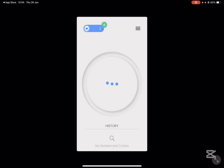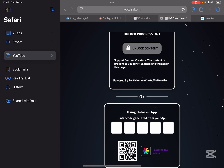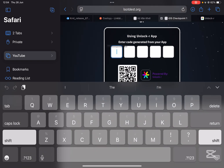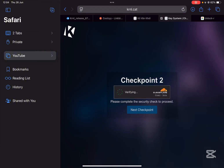Now simply hit on tap to copy and the code should be copied. Then just go back to the checkpoint right here, simply paste it, and the code should be redeemed successfully and you should move to checkpoint two. Now simply hit on next checkpoint.